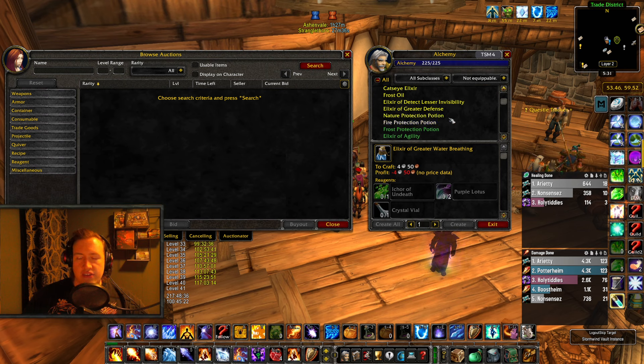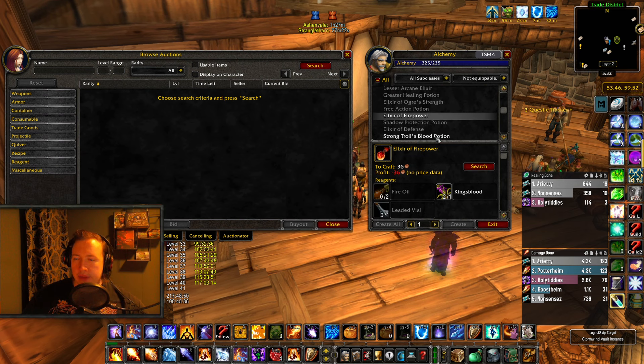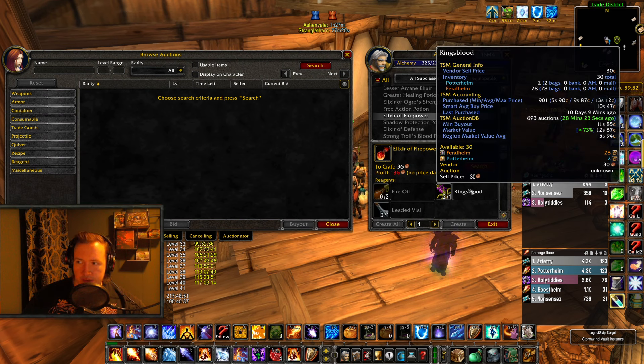I'm selling mostly 2 items — anywhere between 1 and 4, but mostly 2. One of them is the Lesser Arcane Elixir, and one of them is the Elixir of Firepower. And I'm buying the materials to craft these.